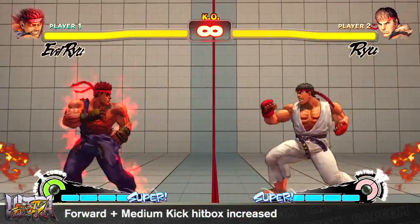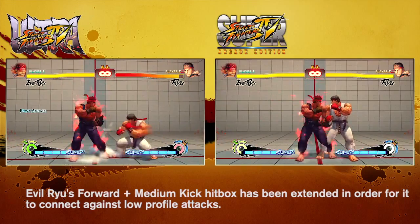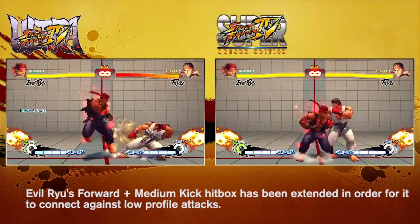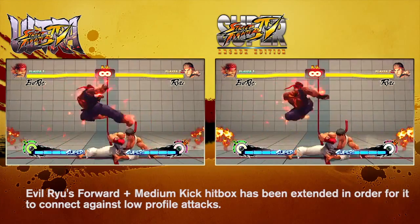The primary purpose of Evil Ryu's forward middle kick was to go over low attacks and allow him a way to get in from further out. Unfortunately, some characters duck too low to get hit by it, resulting in this move being less effective than it should have been. To ensure that this attack worked as intended, the hitbox around Evil Ryu's foot has been increased quite dramatically.